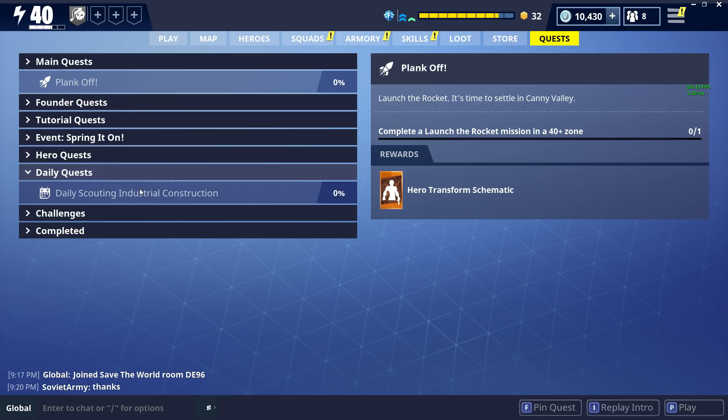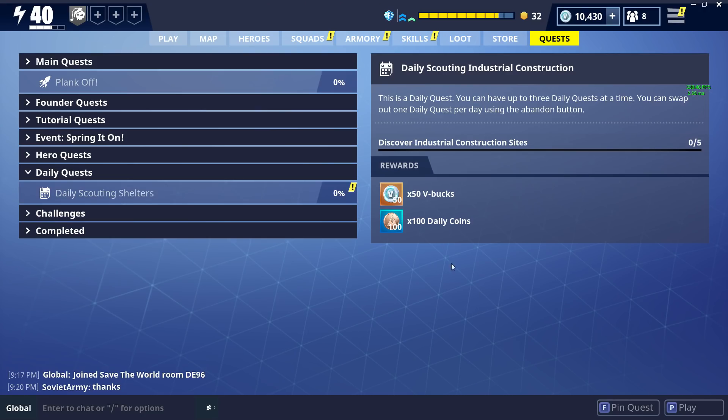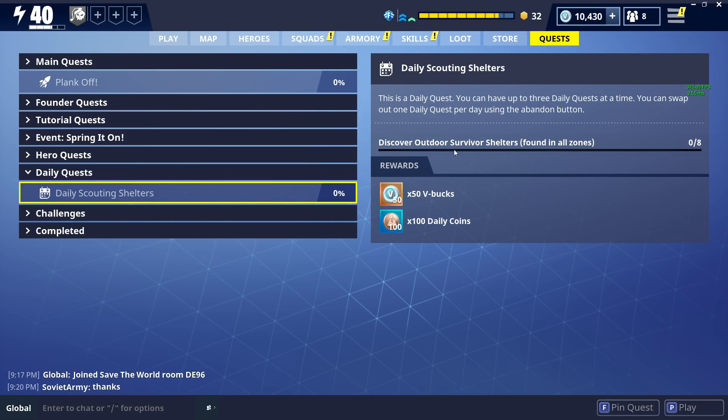Another thing to keep in consideration is that if you do buy one of the higher versions of the game, you're going to get free codes to give to a couple of your friends. So maybe a couple of your friends that you play Battle Royale with don't own the PVE and they want to farm some V-Bucks too. First things first, you want to check your daily quests every day — you're going to get V-Bucks from your daily quests. They're usually pretty easy, and if it's something you don't like, you can always abandon the quest and it will re-roll for another one. So this is 'discover outdoor survivor shelters' — I actually hate this one, it's so annoying. You go through, you do your quests, and you'll get 50 V-Bucks every day.